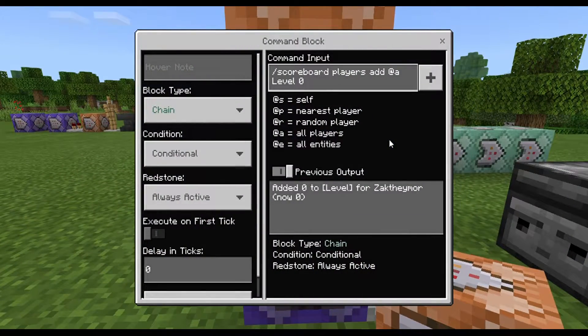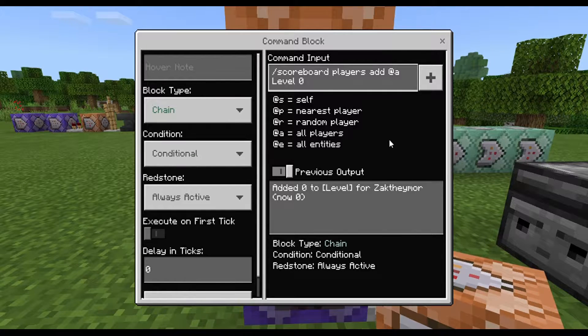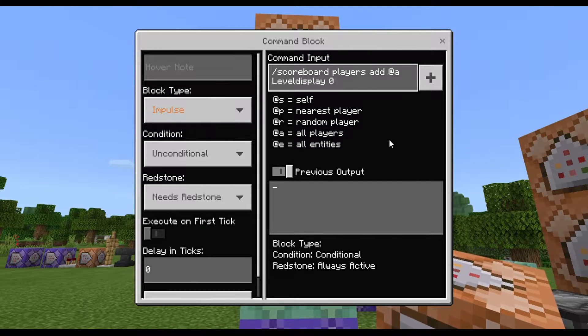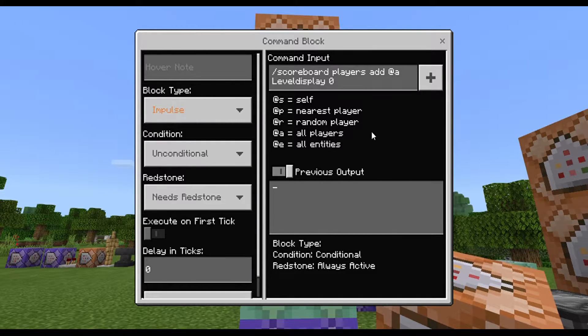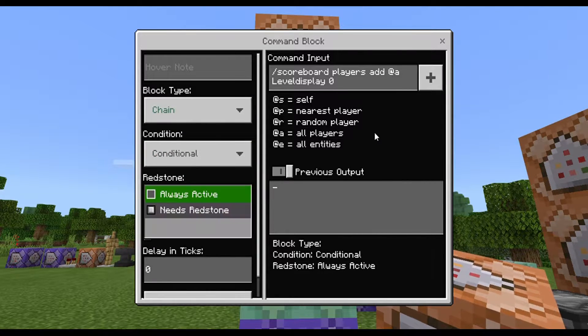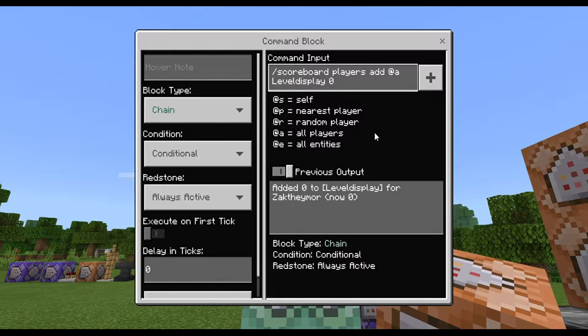If we go back in, it should now say 'added 0 to level for Zac Famo.' In the next command, we want to type the exact same but instead of 'level' we want 'level display': /scoreboard players add @a level display 0. Once again, change that to Chain, Conditional, Always Active. Going back in, you can see the output says 'added 0 to level display for me' — zero, simple.